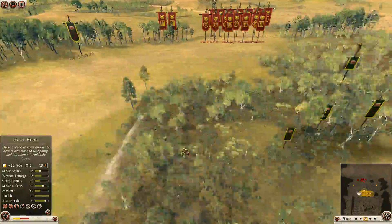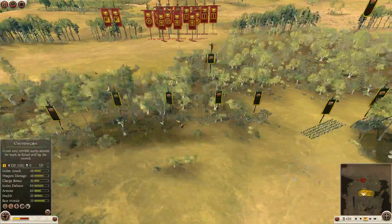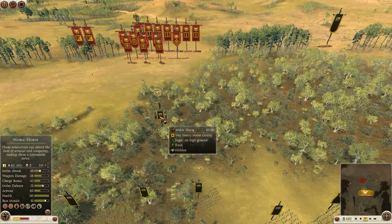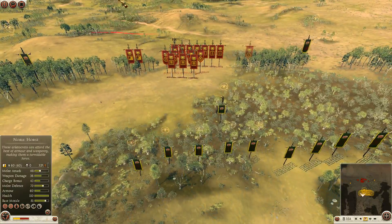I've got two Spear Nobles on each flank. Then I've got six Old Sworns. My general is a Noble Horse in the center. And again, with this new patch, you can run while hidden, which is pretty cool.